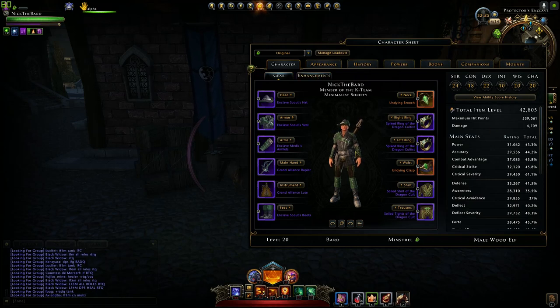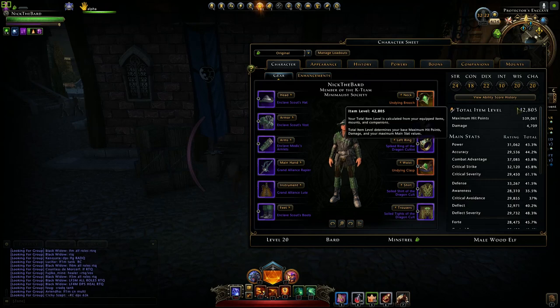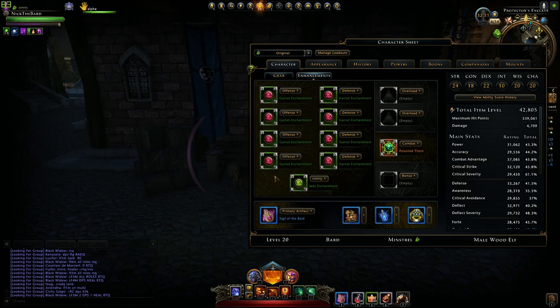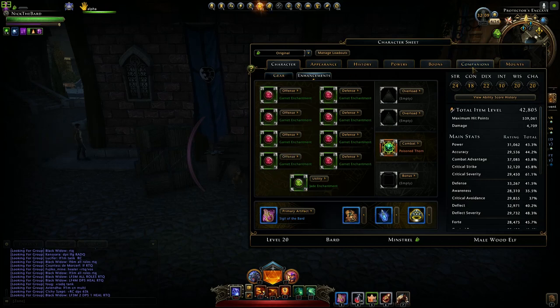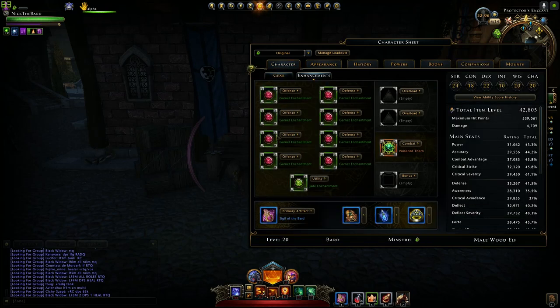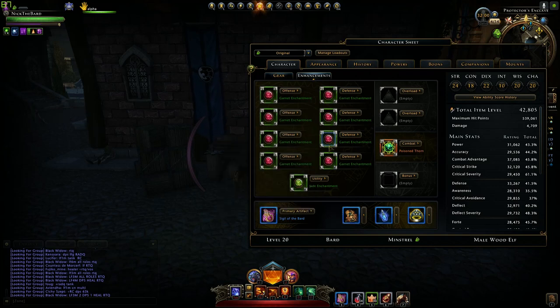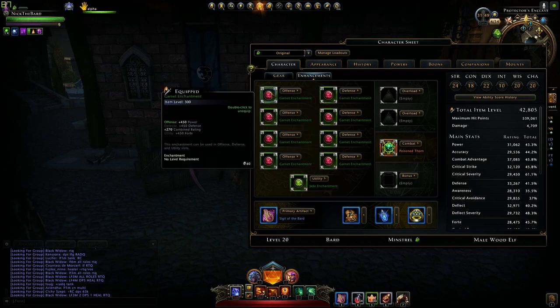I wanted to recap and show how high I can get. When I first started in my last video, I was at 28k item level. Just having all my enchants — companion enchants and regular enchantments — and doing your daily grind as you do your dungeons makes it doable. You can trade in for green enchantments.